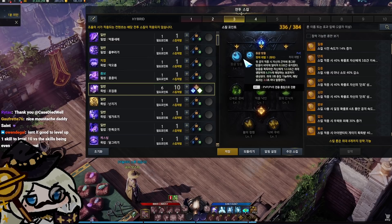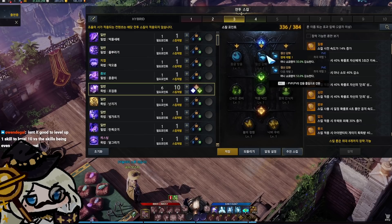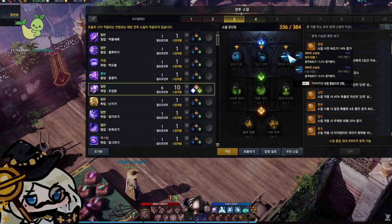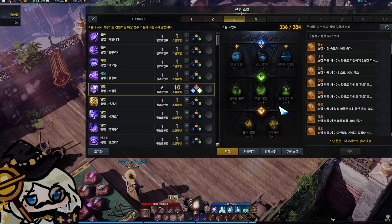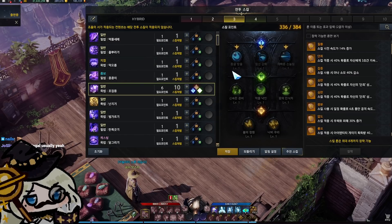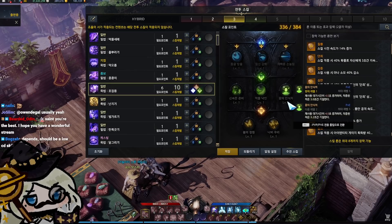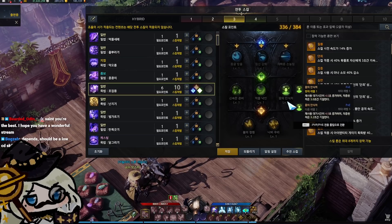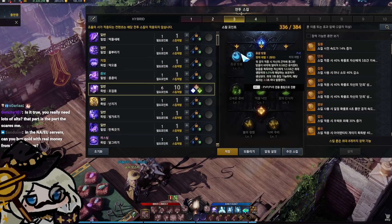Tripods modify skills in fairly major ways, with the later ones having much bigger impacts than the earlier ones, which usually do lighter things like slightly increased attack speed, slightly increased damage, mana cost reduction, and so on. The middle row ones are usually pretty good too. In the entirety of tier 1 and tier 2, you will not be leveling your tripods. The concept of leveling tripods only begins once you reach tier 3 content.